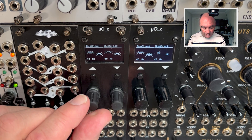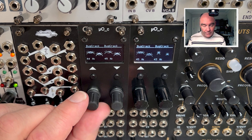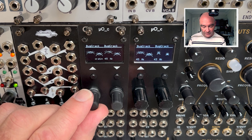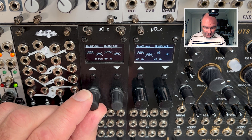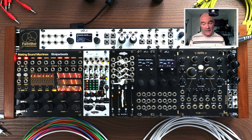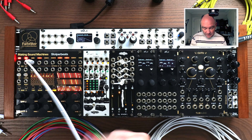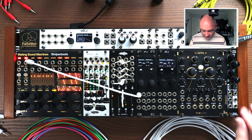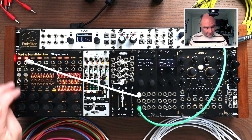You adjust the parameters for each voice by turning the controller, and select between different voices by turning the parameters. So you go through the parameters for voice one, then voice two, and back again. Let's take a look at the first voice, which is a kick. I'm going to take a patch out of my Stolper Beats and patch the output straight into my Cockpit Mixer module so we can hear the kick.